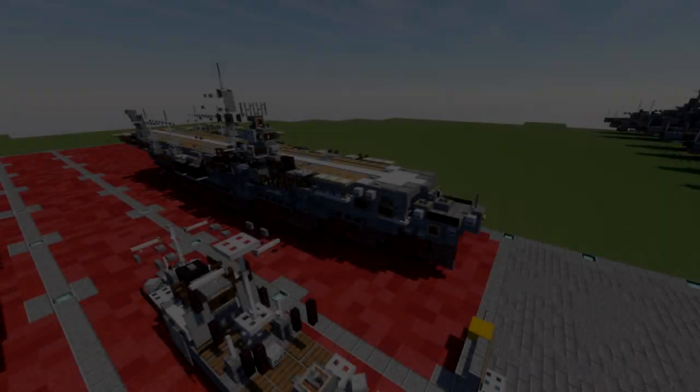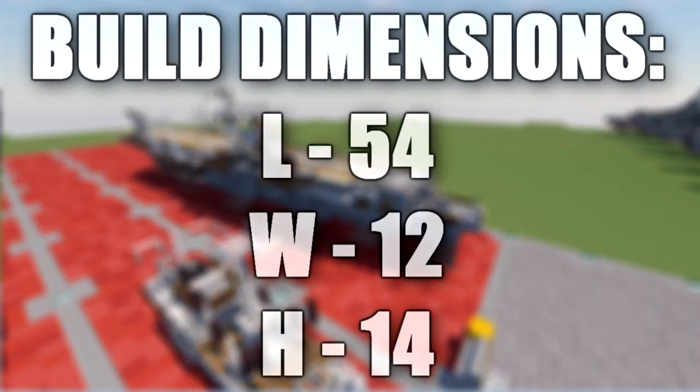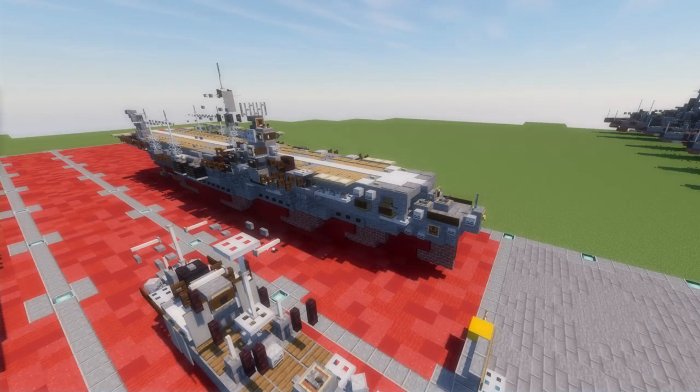Hello ladies and gentlemen. I'm going to be bringing you another Minecraft build tutorial, and this tutorial will be building the Japanese aircraft carrier IJN Shokaku, which translates from Japanese as 'soaring crane,' was an aircraft carrier of the Imperial Japanese Navy, the lead ship of her class.